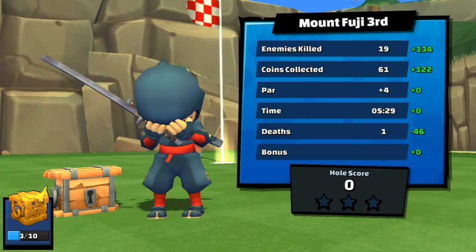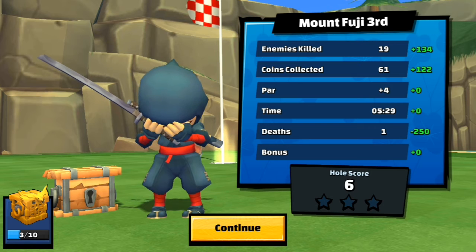He's crying. So it gives you your stats at the end of each level: enemies killed 19, coins collected 61, par plus four, time five and a half minutes, deaths one. So we got zero stars. But this game is really fun and I would definitely recommend trying it. I like that it mixes golf and a beat-em-up — I don't know why but that seems to work, and it's funny too. Give it a try, it's free on the Google Play Store.